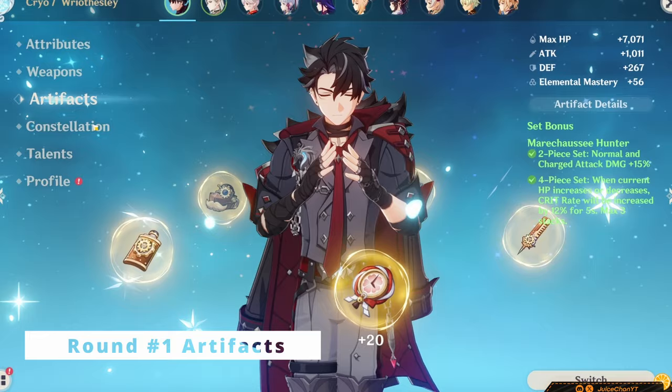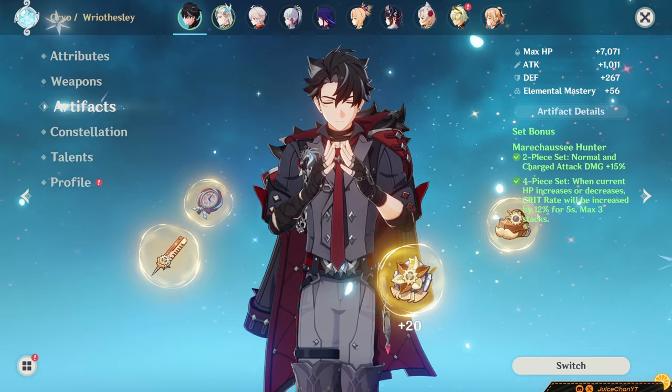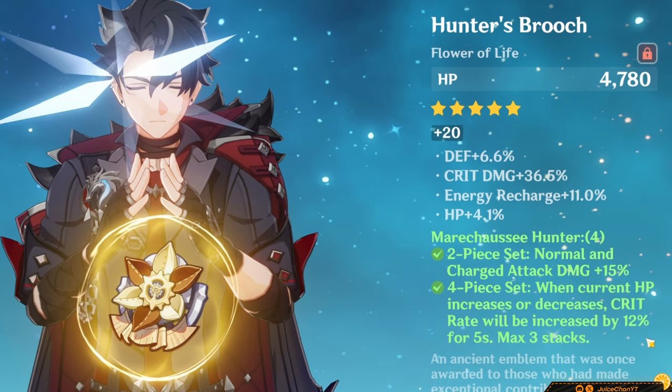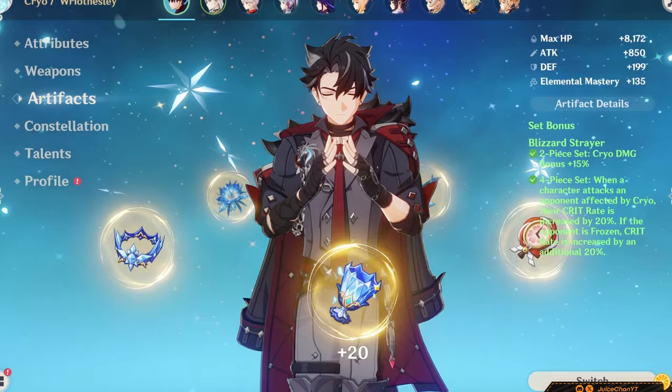What artifacts does our buff legend use? His best in slot pick is easily 4-piece Marechaussee Hunter. It synergizes the best with his kit and provides him with plenty of crit rate to boot. He finds the 2-piece beneficial as well. However, 4-piece Blizzard Strayer can actually come close if not beat it when using Riesli in Freeze, since it provides him with some nice free stats.